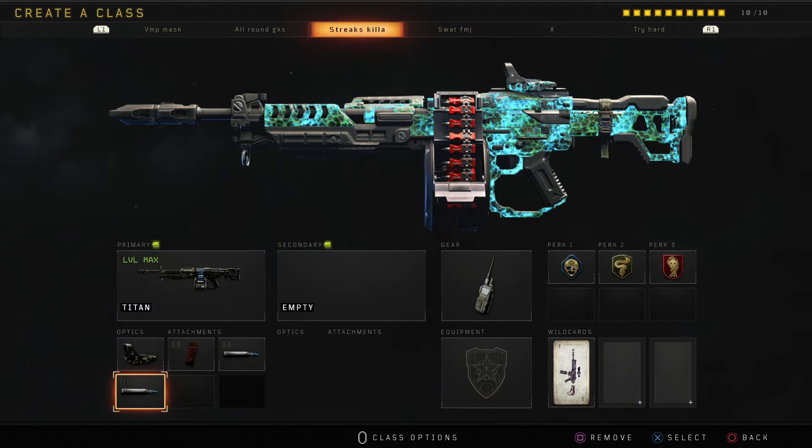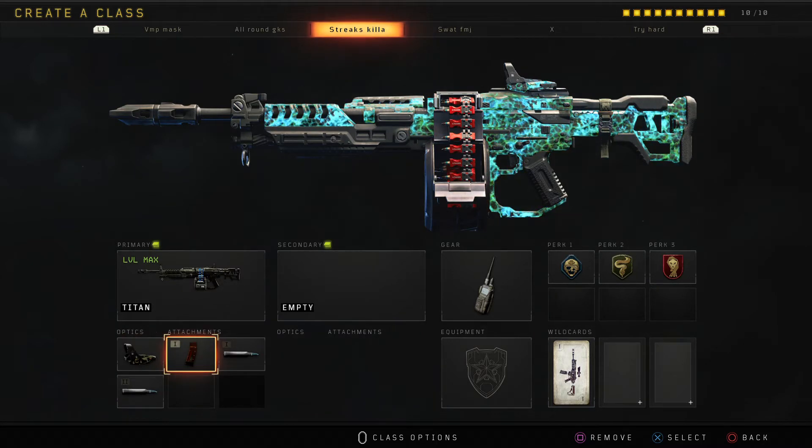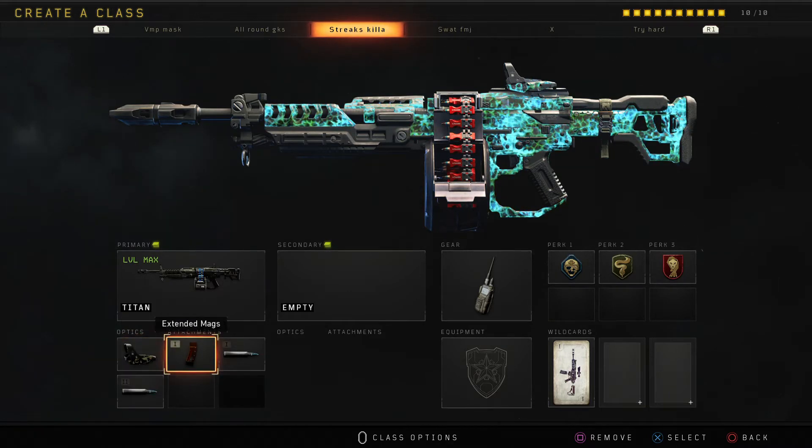And then this is my streaks killer — don't look at the names of the other classes. Basically double FMJ, my Titan Takedown, takes down all the streaks everywhere. If you drop them down just change your specialist and drop the streaks down — that's why you don't let them streak up.